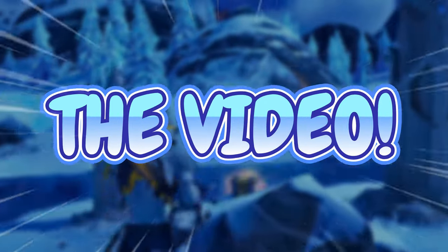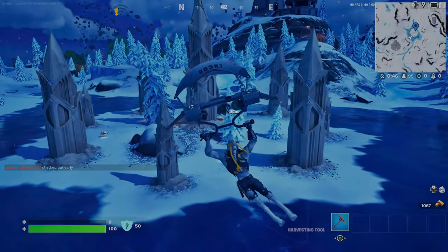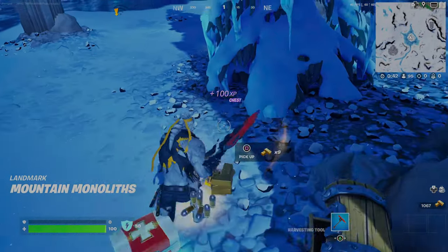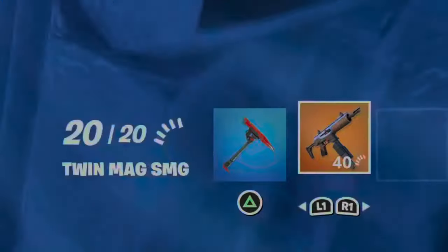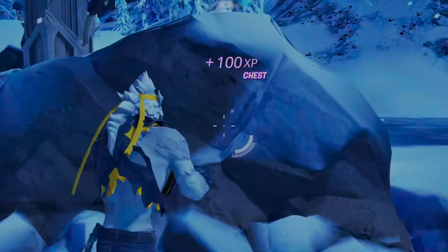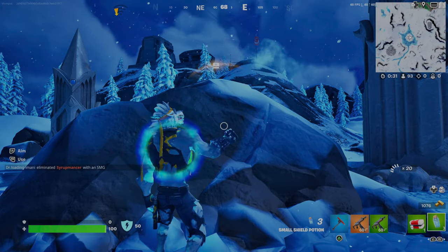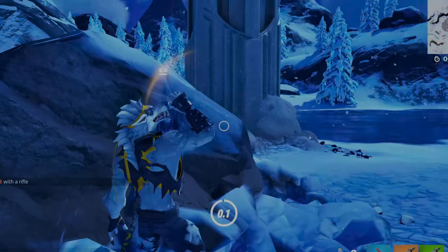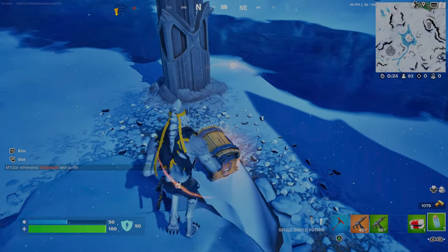There are three monoliths around the map and I'm gonna try to get a win only using the loot from the chests that come with them. Holy crap, I already got a gold twin mag SMG and a green one — this game is already looking absolutely fantastic because we already have an amazing gun.